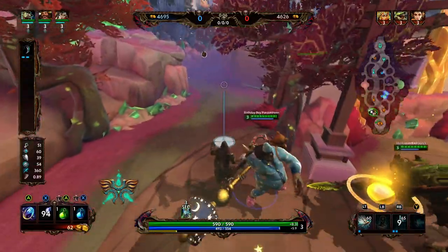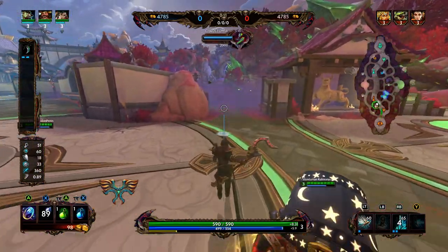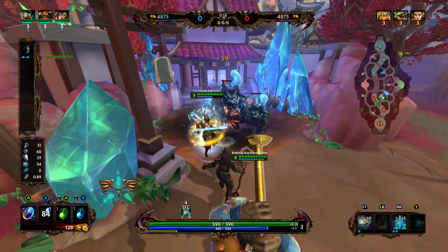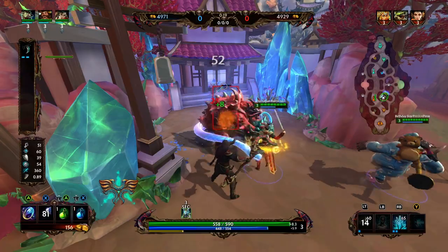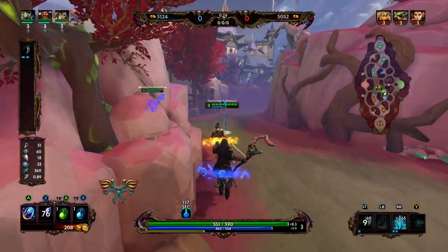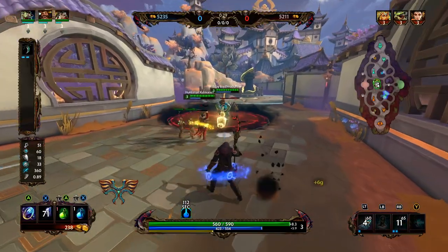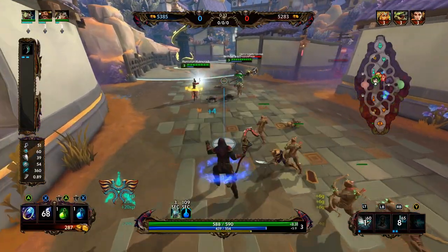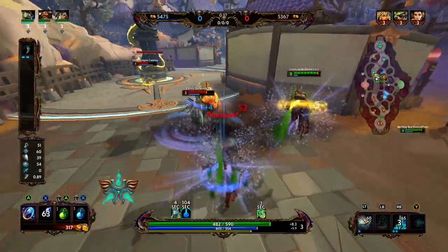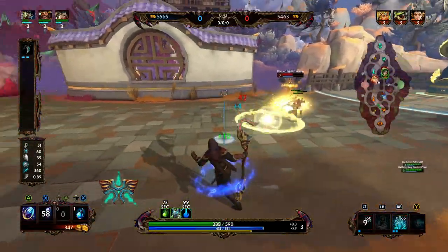Today we are going to be playing Anubis in Joust. Anubis is a very fun god. Let's go over our start — we put two points into our third ability, one point into our first ability, and then we bought the tier two of Bancroft's Talon. Buying the tier two of Bancroft's Talon gives us a decent amount of lifesteal and allows us to have an early power curve when we get 1100 more gold and can finish Bancroft's Talon.